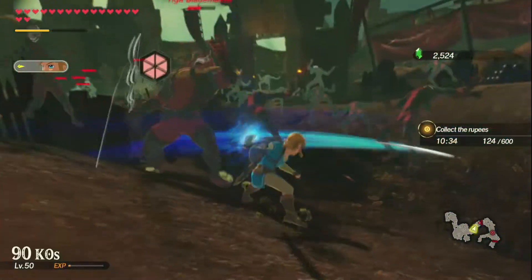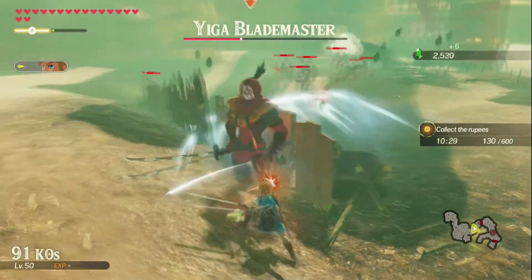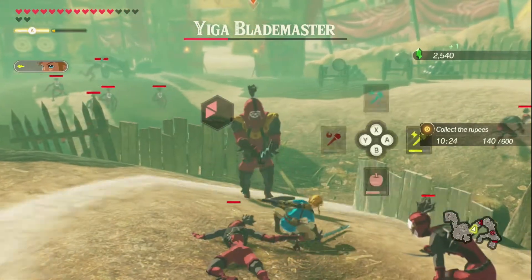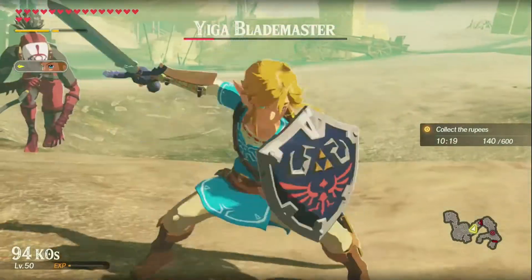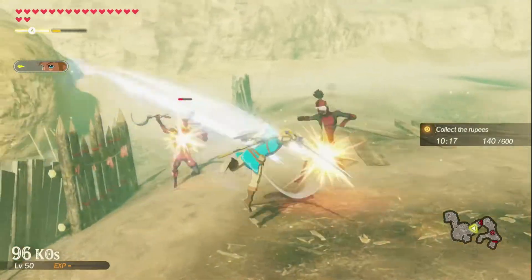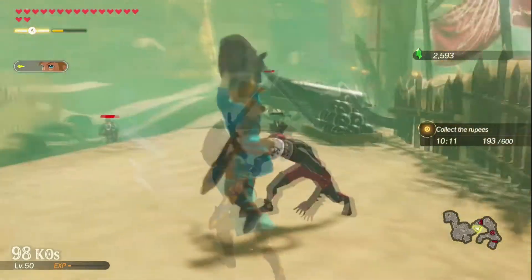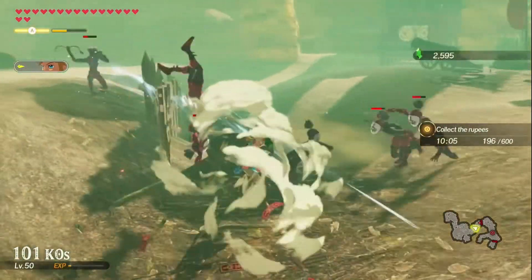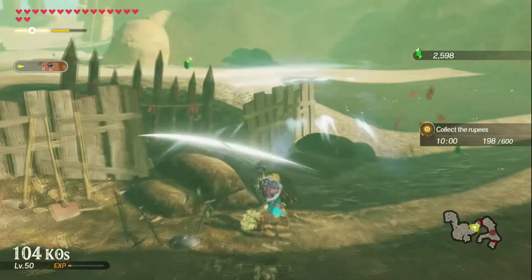I think he just vanished in front of me. No, he's still there. Ow. There we go. Perfect. Let's just knock them all out. I don't even know what to say — I'm just basically slicing up Yiga. I mean, slicing up Yiga is probably the most boring job in all of Hyrule.